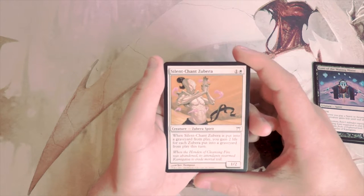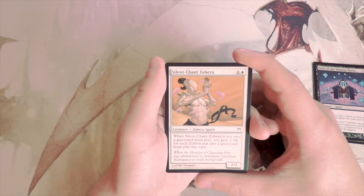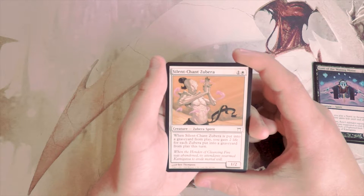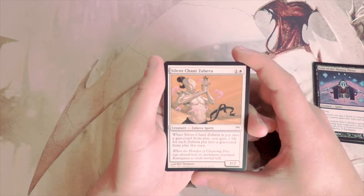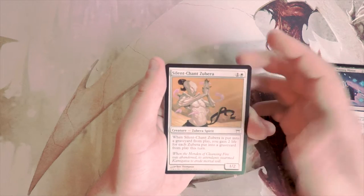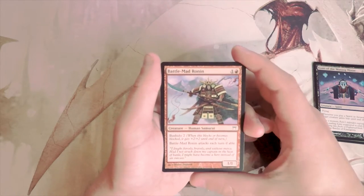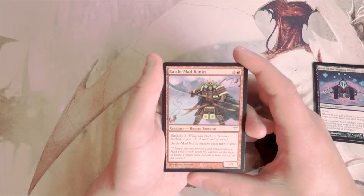Silent Chant Azubara is a 1/2 for two. When it's put into a graveyard from play, you gain two life for each Azubara card put into a graveyard from play this turn. I don't like this. You'll gain some life off it, but if you're gaining a lot of life from it that means you're in a bad position. The art is great though.